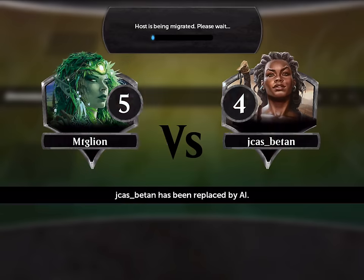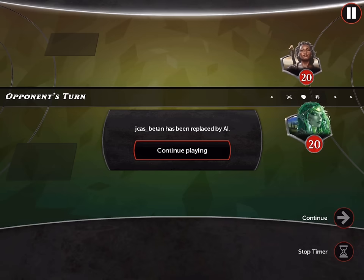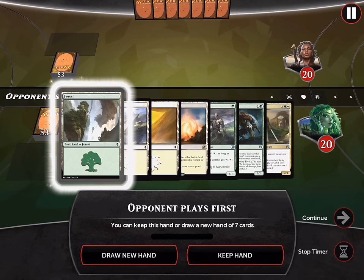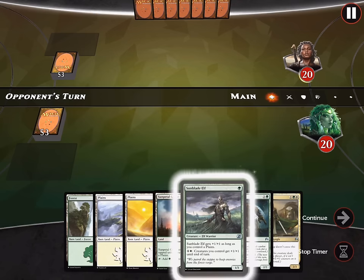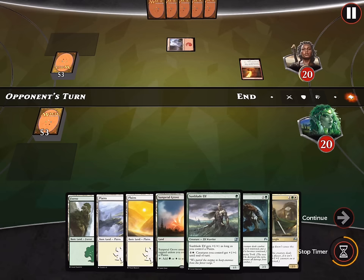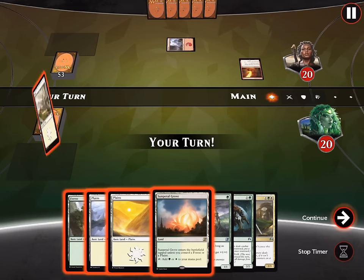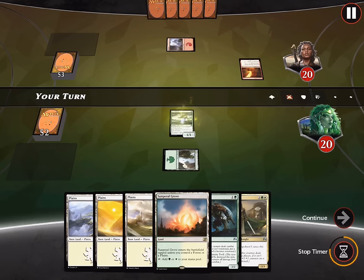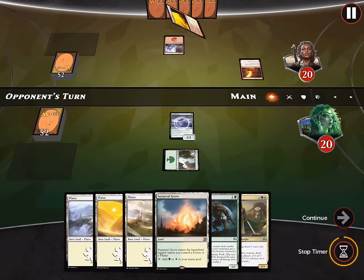Yeah, so I think it's kind of cool to see gameplay. I'll just show you how the exalted deck works. Looks like a red deck wins type of deck, so that card is going to give us a lot of problems because it can pretty much shoot down our creatures — pretty much all of them. So then go plane, go tro, and that should make sense — we should be able to win this game.